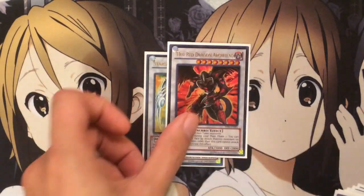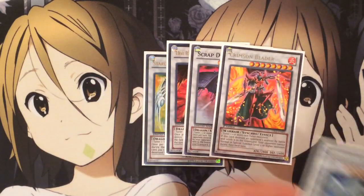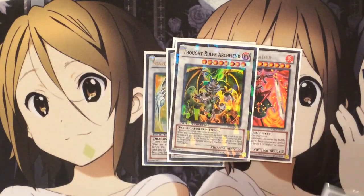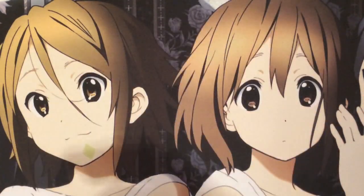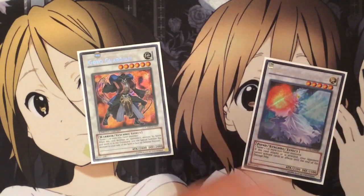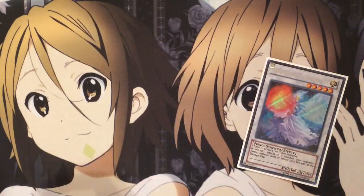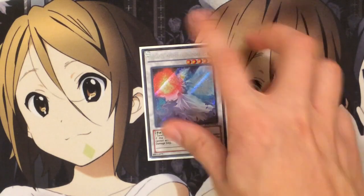For level 8 synchros: one Stardust Spark, one Hot Red Dragon Archfiend, one Scrap Dragon, one Crimson Blader, one Stardust, one Thought Ruler Archfiend. The level 8s are probably the ones I go into the most — with Flamefell Guard it's very easy. One Goyo Guardian and one Armades as well. Goyo is for when I synchro with Stargazer Magician and a Flamefell Guard, and Armades is for when I synchro with a Hanzo and a Flamefell Guard.